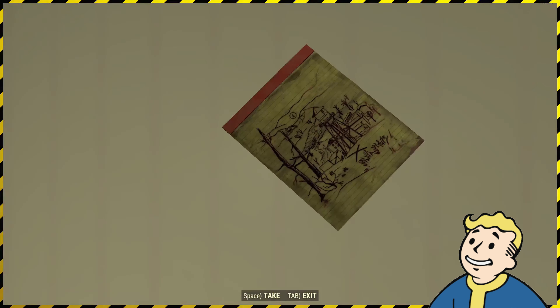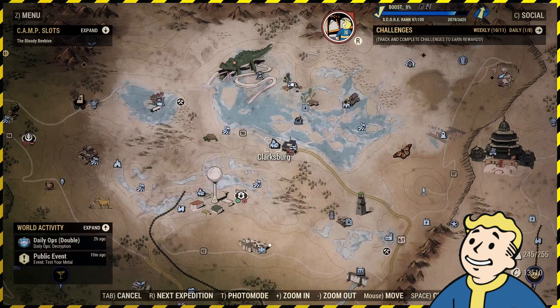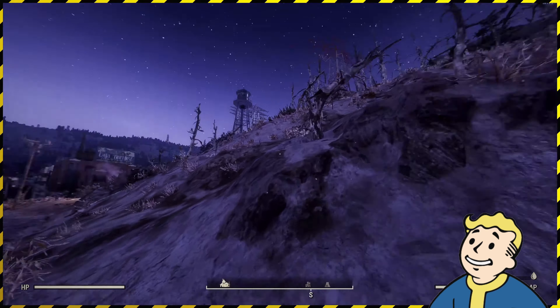Here is the location for the Toxic Valley treasure map number two. You'll need to fast travel to Clarksburg if you have it, and from here you'll want to head south. This one is a tricky one because you need to line up the water tower with the meander in the river to find the dig site.